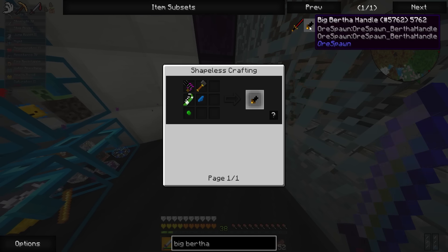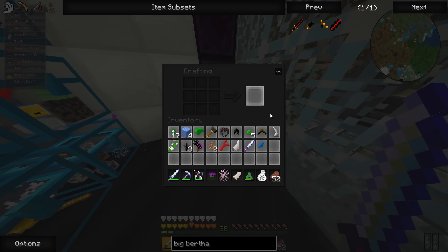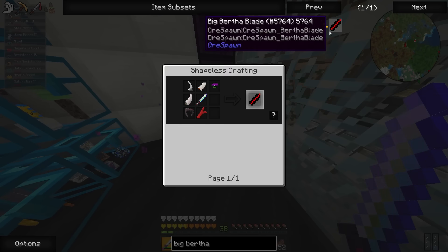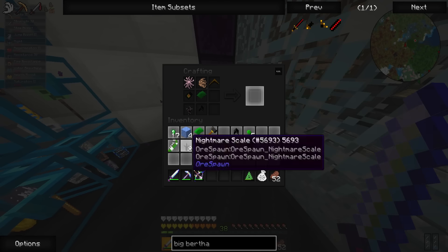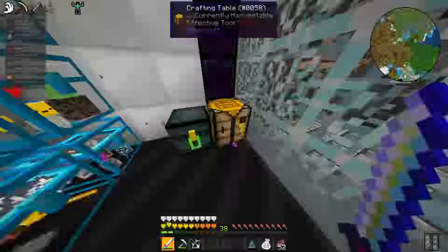Big Bertha — there we go. Let's shift-click that. Wait, what are we missing? I think we got everything we need. You can't shift-click these — oh, you just have to do it this way. Wow, that's weird, usually you can shift-click and it crafts for you. All right, we got the Big Bertha blade! Now let's get the guard, which requires some scales — I think it's like every boss scale in the game for the blade, which is super weird. Wait, we don't have the moss scales on us.